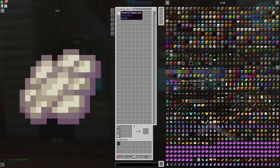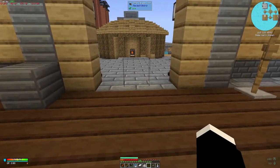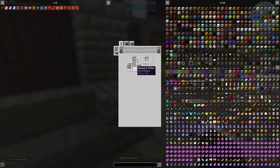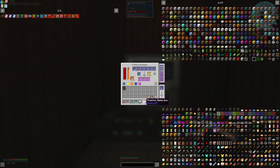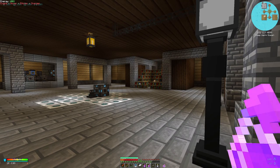We have quite a bit of phantom membranes accumulated. For the potion of slow falling we just need the awkward potion and then add the phantom membrane. Let's go to our potion brewer, remove the additional items, and put in the phantom membrane. We only need to do this once, so I'll take that out and put back the other ingredients. Got a splash potion — that's the wrong type, let me deposit these properly.